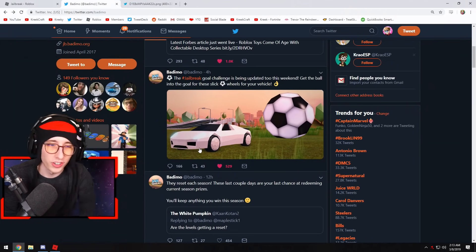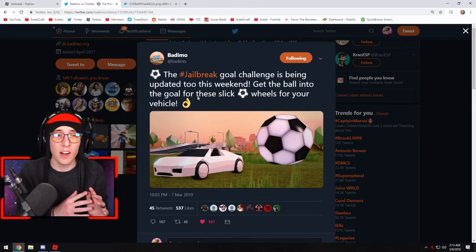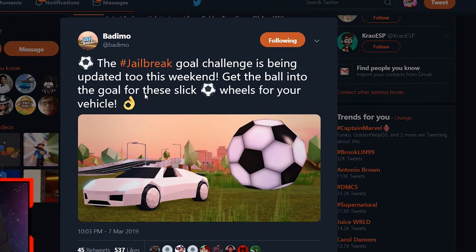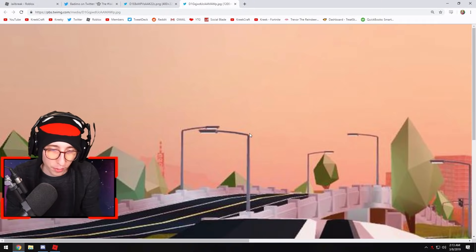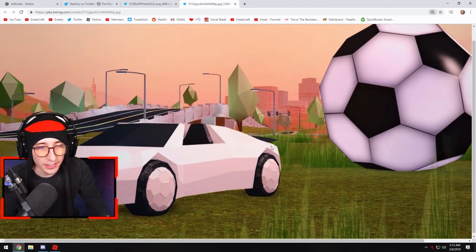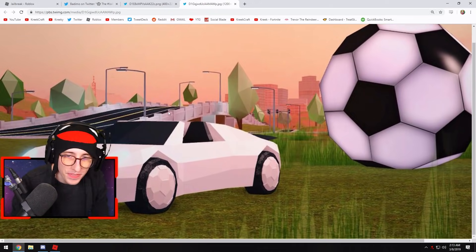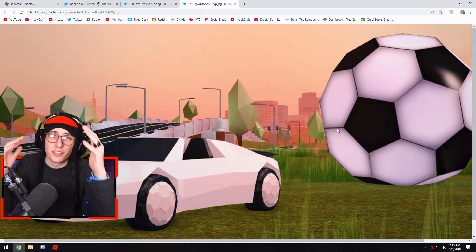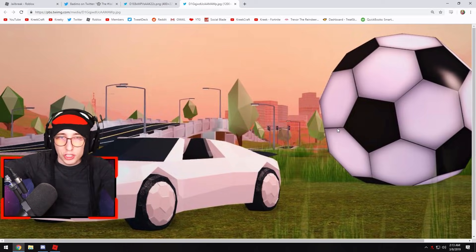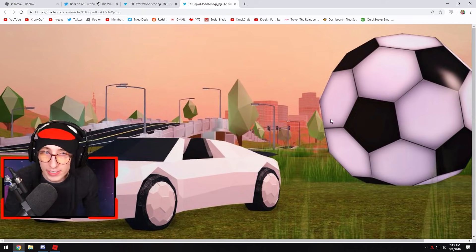Levels are going to be resetting this season — everyone already knows that. But check this out: the Jailbreak gold challenge is being updated this weekend. Get the ball into the goal for these slick wheels for your vehicle. The soccer ball was a big thing a while back and now they're bringing it back. We've got this cool new car with soccer ball rims — looks completely different. You have to get the soccer ball up the hill and into the net by the museum, and then it gives you these cool rims.